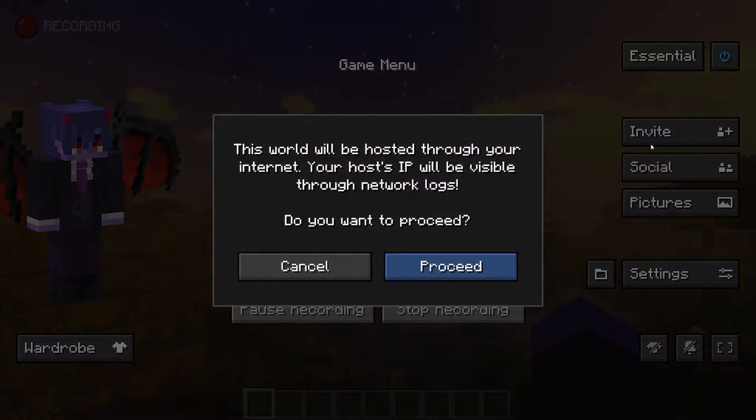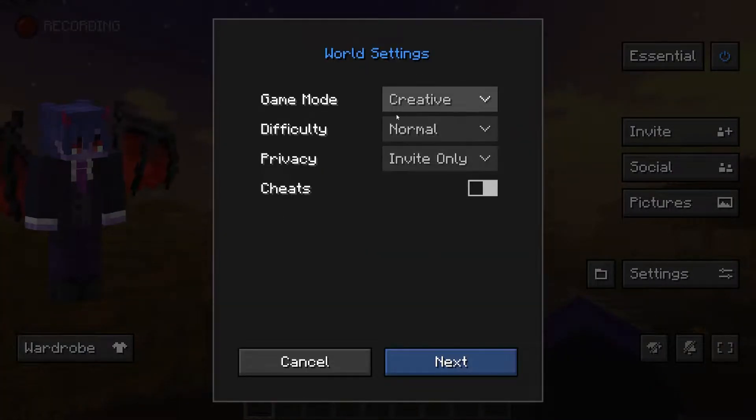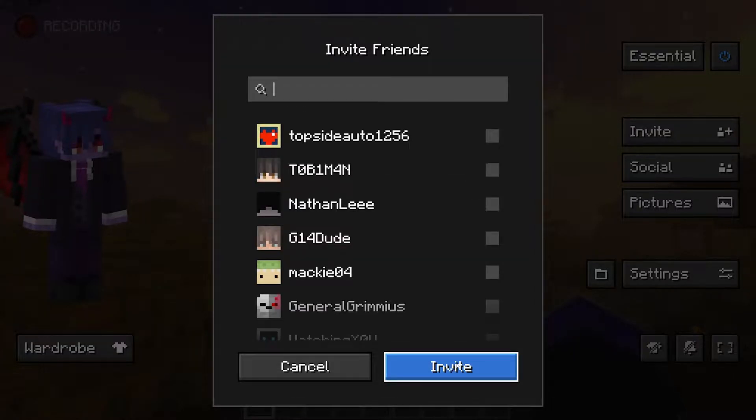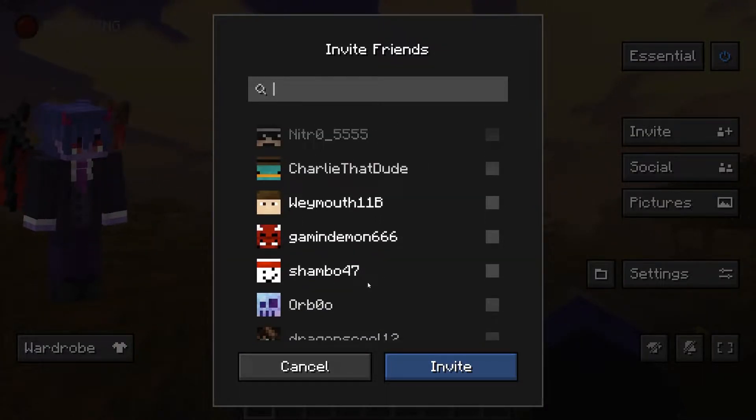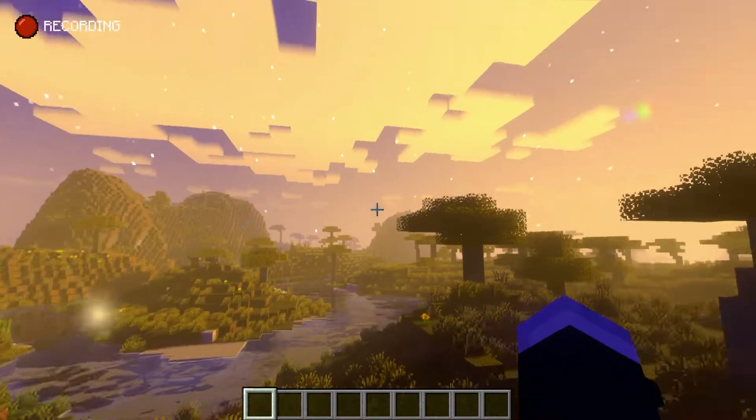And to show off the mod, we are going to invite our friend Gaming Demon — I seriously don't know if anybody wants him, I'll put him on Craigslist, one dollar — and we are going to invite him to this world, or try to at least, by doing the manual invite.